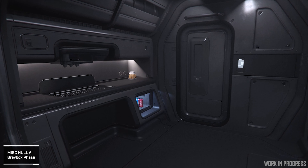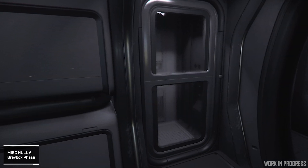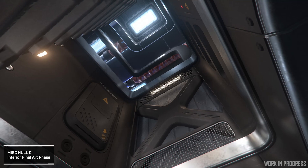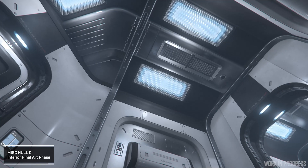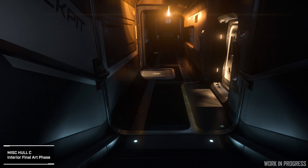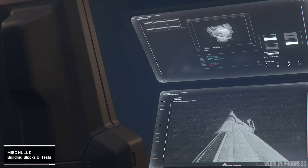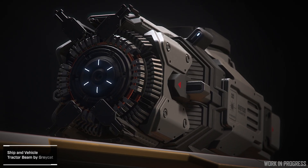The Hull A continues its journey through final art exterior and gray box interior. What you can see here with the Hull C are the results of not just some recent lighting passes, but an effort to update the interior scales of certain areas for improved player and NPC comfort alike — addressing those metric issues and experimenting with some early attempts at new building block screens for tractor beams and the like.